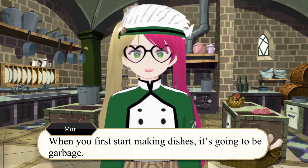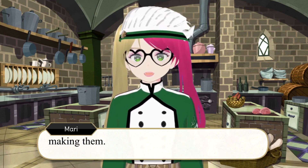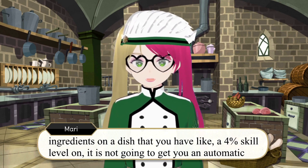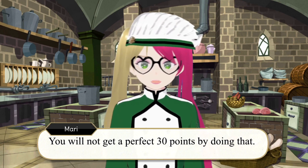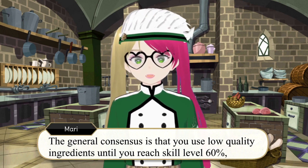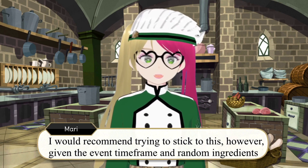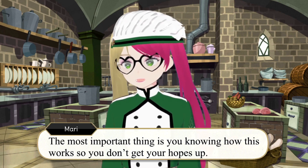When you first start making dishes, it's going to be garbage. Your skill level for each dish starts at 0%, and the more you make dishes the better you'll get at making them. I know you'll be tempted to use high-quality ingredients from the start, but using high-quality ingredients on a dish you have like a 4% skill level on is not going to get you an automatic high score — you will not get a perfect 30 points by doing that. The general consensus is to use low-quality ingredients until you reach skill level 60, medium until 80, and then use high from there on. Given the event time frame and the random ingredient drops, don't feel bad if you can't adhere to this all the time. The most important thing is knowing how this works so you don't get your hopes up.